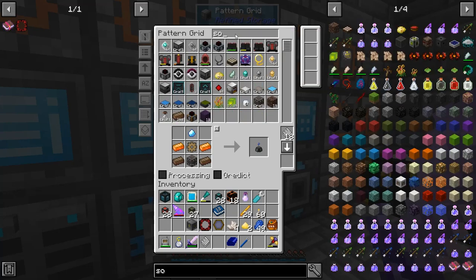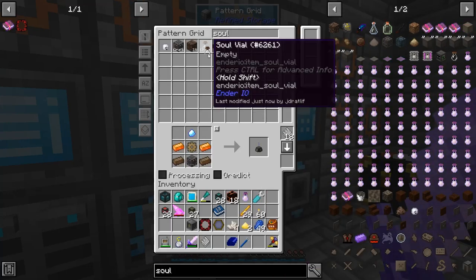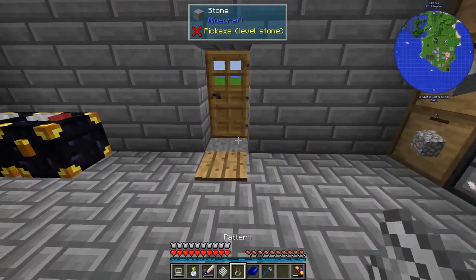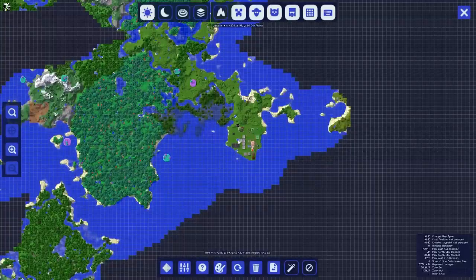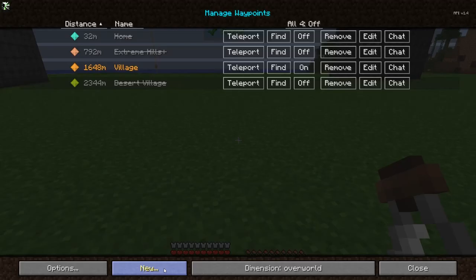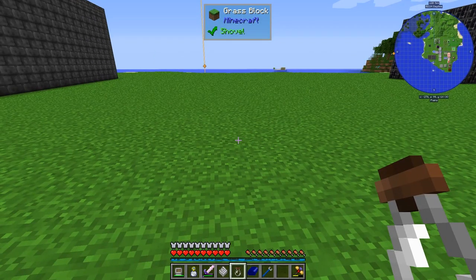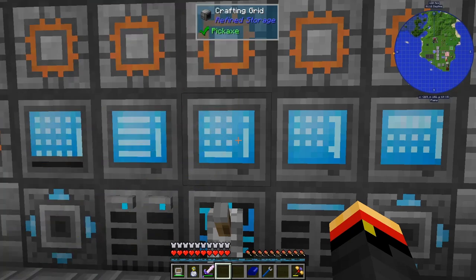I know where a village is — not too far away actually. Where are my Soul Vials? There's a village not too far away. I'll be back when I get a Soul Vial with a Villager. I've got my Villager in the Soul Vial, so we can make the Attractor Obelisk.